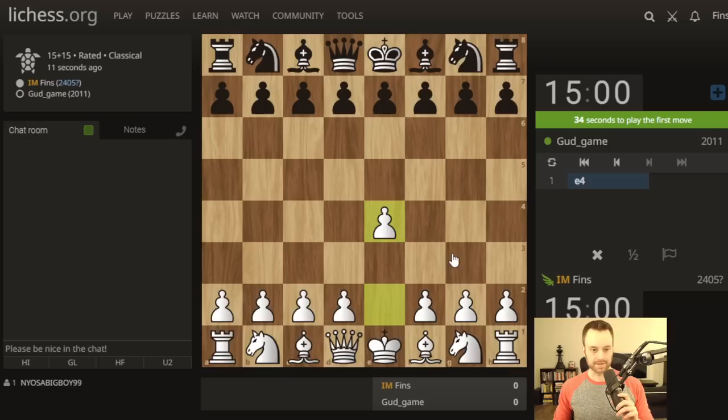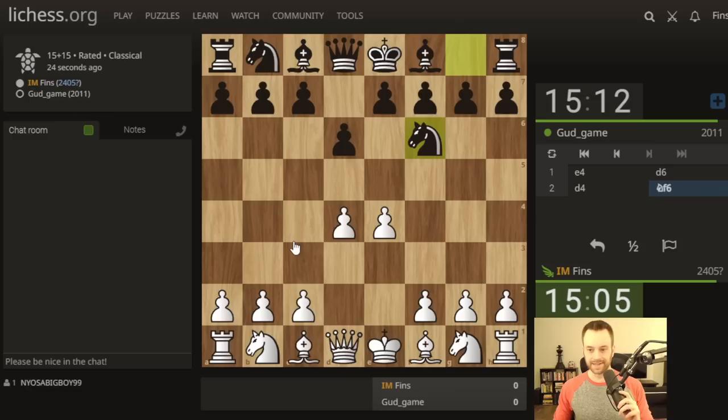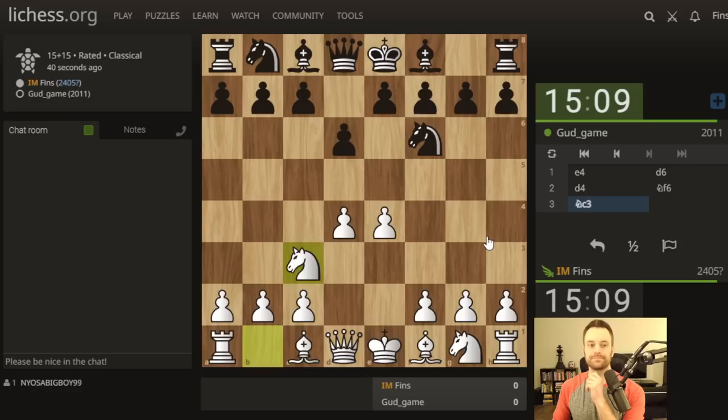Hey guys, this is John and welcome to another standard video. I'm playing a good game, let's go e4. I'll continue with my king's pawn openings. We have the Pirc, also known as the Perk in some circles - the least correct pronunciation. Knight f6, and there are lots of different systems you can play against this opening. Knight c3 is by far the most common; I've dabbled in bishop d3, but let's go ahead and play knight c3. This is a 15+15 game.